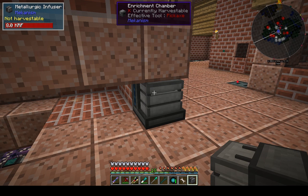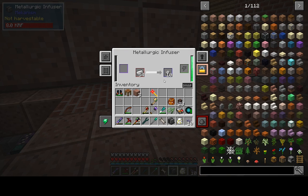Hi guys, OzHound here and this is episode 13 of my server play series 2 using all the mods by Black. As you can see I've got the Mekanism metallurgy confuser set up.